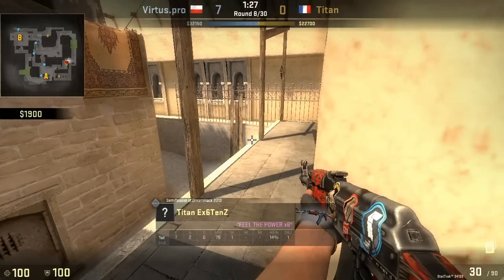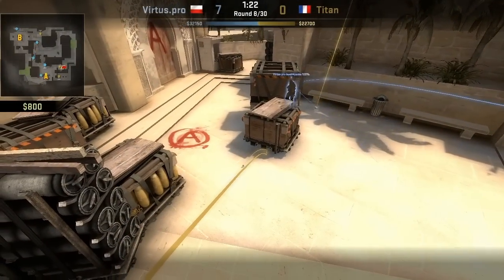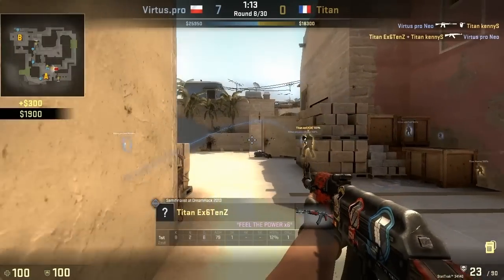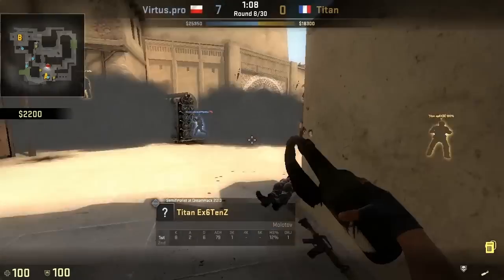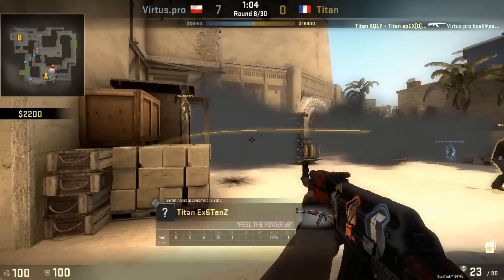Existence is next up, doing the same thing as KennyS — smoke for the middle of the bomb boxes, followed with a flashbang, and gets himself in there with the entry kill. We're also going to see a cute little molotov on the shadow position, which is actually smoked off. This means if the guy is there under the molotov, he's going to jump out into the smoke into Kaylee.